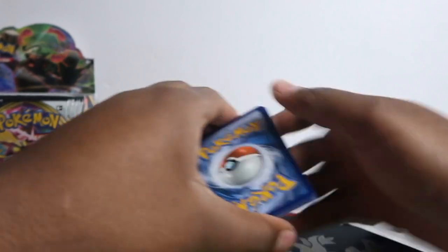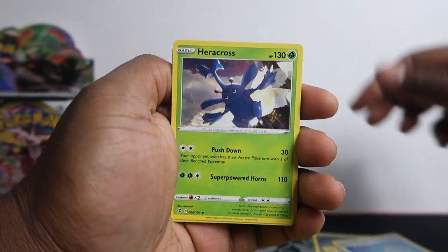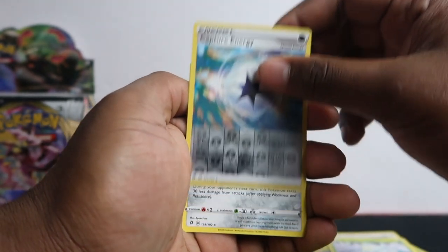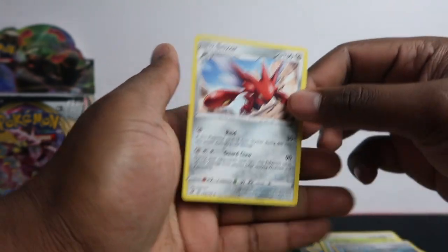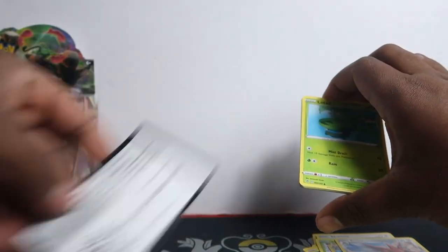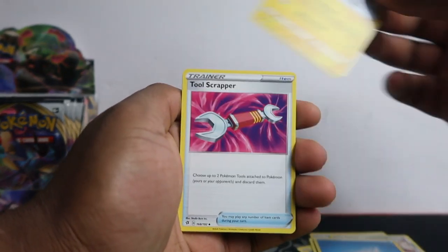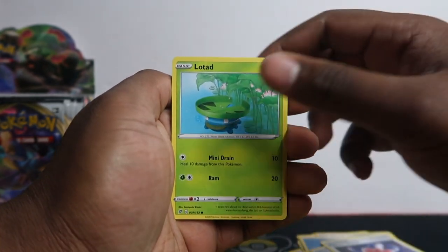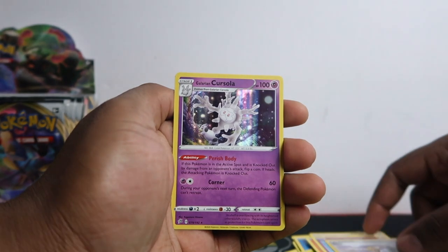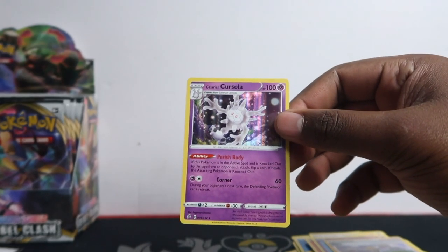Four from the back, boom. Starting with the energy, we got Morepekoand then Scoop Up Net, Heracross, Impidimp, Magma, Electabuzz, Scovert, Snover, Capture Energy, and just a Scizor. I like Scizor — hardly see that card anymore, nice they bring it back. Toxtricity artwork. Electrode artworks are so nice on this set. Tool Scraper, Cursed Shovel, loaded pack. Got a fairy Voltorb, Growlithe, Droopy, and then a Galarian Cursola.